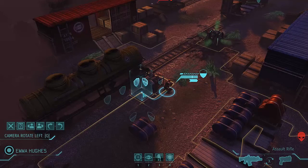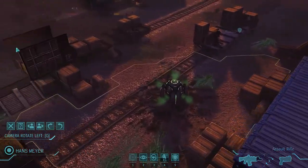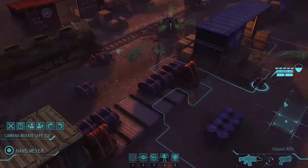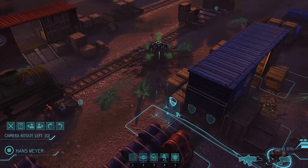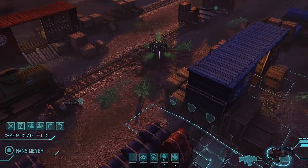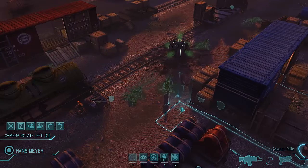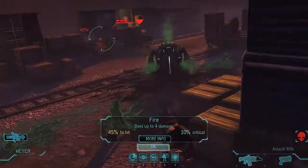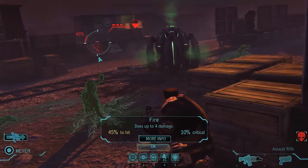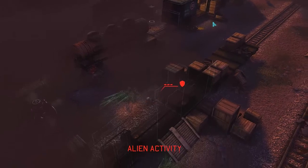That broke the sight line. Now I know where this guy is so I can more effectively plot my move up to him. This guy has full health, so I can be a little bit more risky in how I move him up - though one good critical hit could still kill him even at full health. I'm going to move up and see if I can get a sight line... yes, there's a sight line. It's a 45 percent shot and I'm more confident taking this with a full-health soldier. Let's see if we can end this - and that was a total miss.